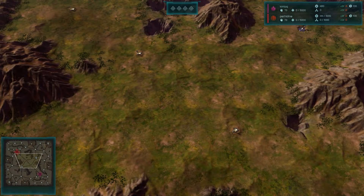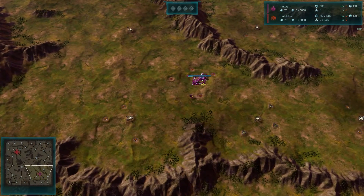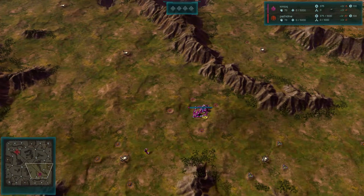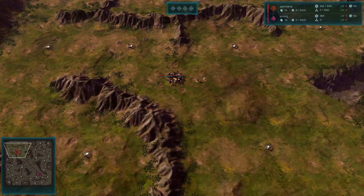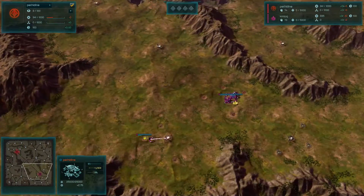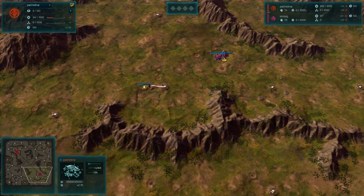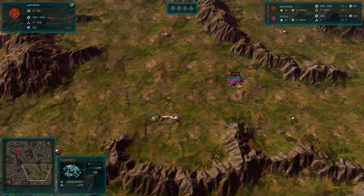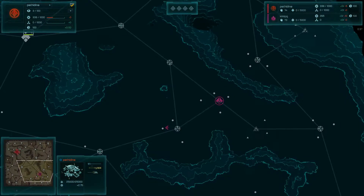Alrighty, I have a one versus one match for you to cast right now. This happened a little spontaneously, so that gets me keen. Spawning in at the bottom right, playing as a substrate, we have Kinloch, and his opponent will be Pethodyne as the red PHC. So we are seeing both factions, the PHC and the substrate, and this is on quite a large map — one of my favorite maps, Italia.